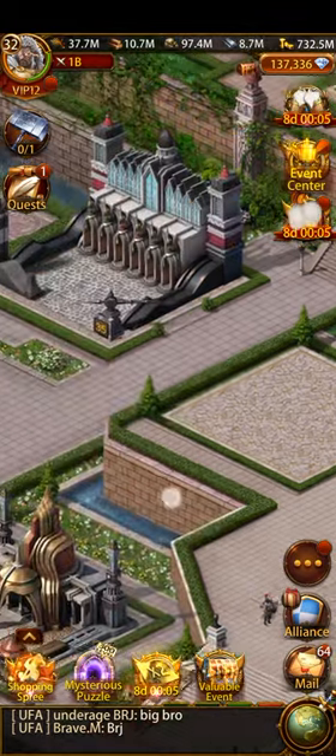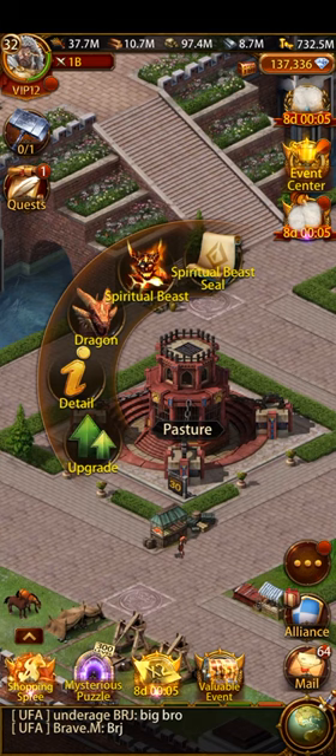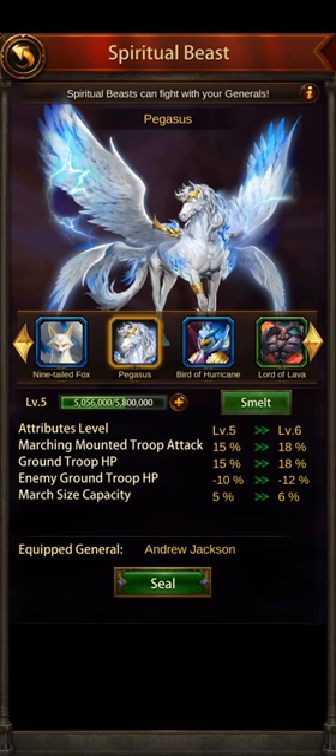This video is going to teach you how to increase these buffs. We all know that spiritual beasts work when you are using them. For example, Thunderbird, or Pegasus — Pegasus has mounted marching mounted troop attack of 15 at level five and all those stats. We know that when using Pegasus, those buffs work.